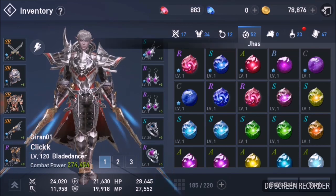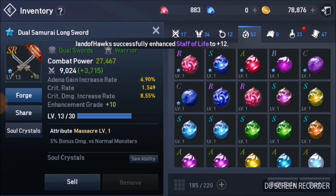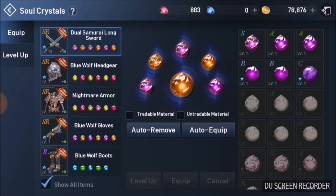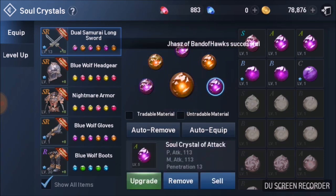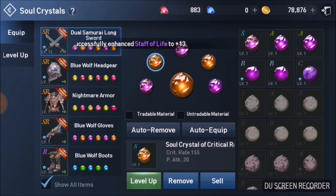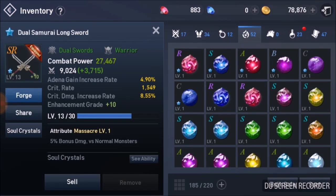You're looking at about 5 soul crystals per gear piece — 5 SR soul crystals each. Going from A to S is already 50,000 adena, so that's about 250,000 per set, and the requirement gets higher going from S to R. I'm more focused on attack-based soul crystals, pushing them all to S grade and then to R grade. Right now I feel I need more damage — I'm surviving reasonably well but I don't want to spend too much adena on potions. Killing faster means I survive longer and save on potions.